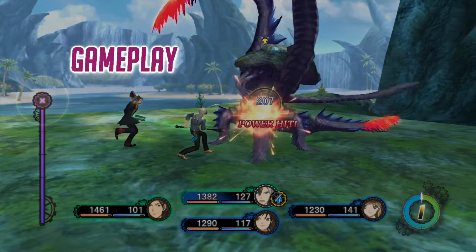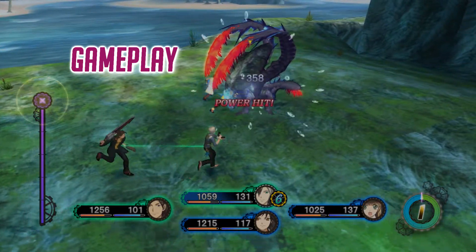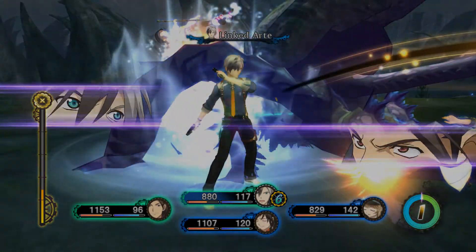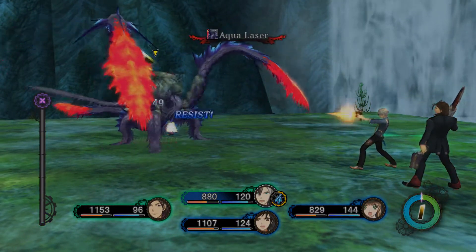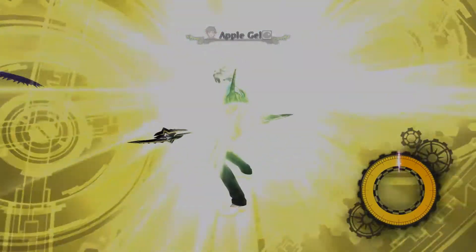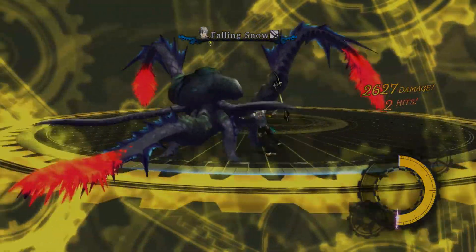The gameplay in Tales of Xillia 2 is essentially the exact same as what it was in the first game, and that's a good thing because everything worked perfectly fine in the first game and it works here too. Combat, leveling up skills, and leveling up characters and abilities are all pretty much the same. The only real huge difference in this game is that it has something called a debt system, and I think it went down like a stone because I've never seen it used again in any Tales game or any other JRPG since.